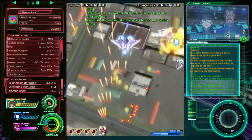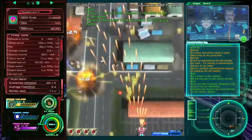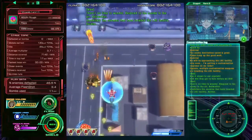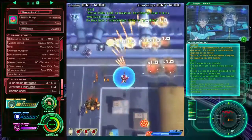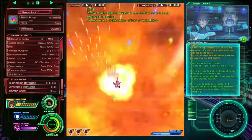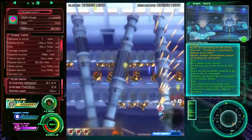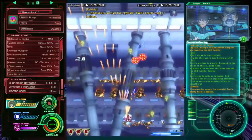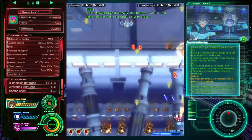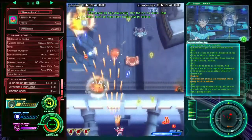You also get marked on how many enemies you kill and how few pass you by. What's actually quite funny is that if you miss a lot of enemies, the woman you can see hiding in the background in the top right will actually say 'I know you're trying your best, but please try to kill a few more.' Bless her — I am trying, I just suck at this.